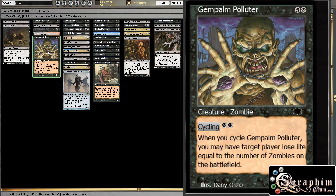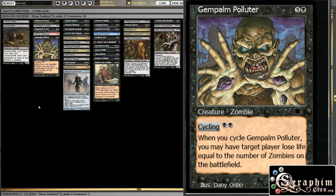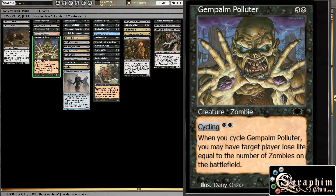And then the Polluter — he can be recurred with some of our effects to basically reuse his ability every turn, cycle every turn, and deal damage to players every turn. We have a couple of cards that help us recur that. One of them is, for example, Lord of the Undead, that I'll get to in a moment, and then we have a couple of lands that allow us to recur our zombies as well.